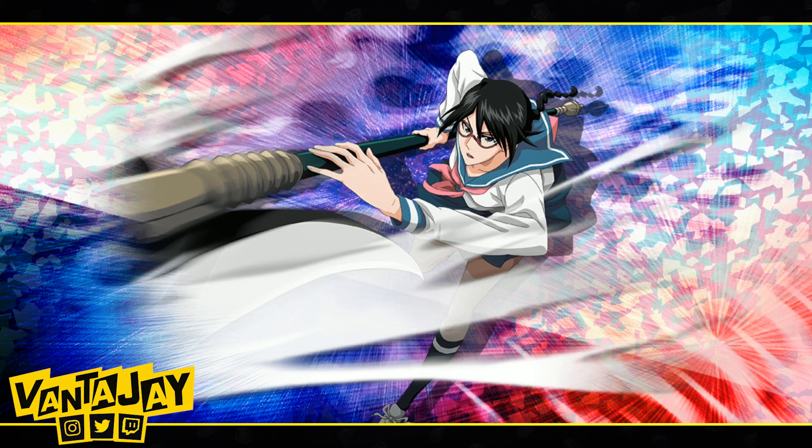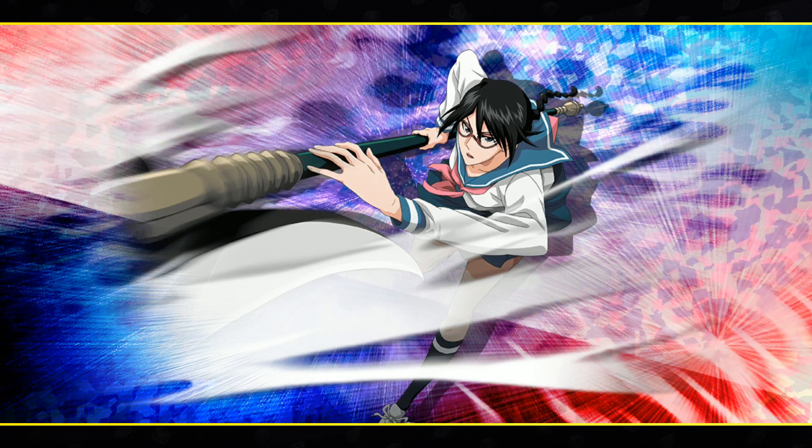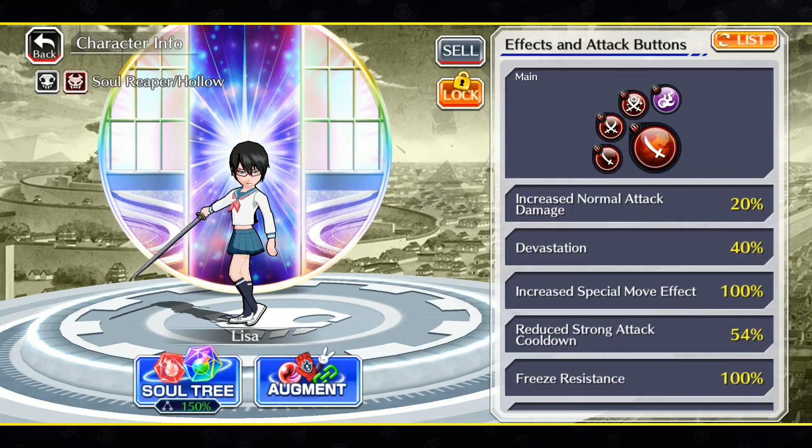What's in the back — Jay here bringing you guys more Bleach Brave Souls content on the channel. Today we're jumping to a showcase video for the newest Lisa that we got a couple days ago. I got her to 200, which is probably the fastest I've ever gotten a new character to 200, besides Nell, who is my favorite character in Bleach. I wanted to showcase Lisa because she was the one I originally wanted from the banner.